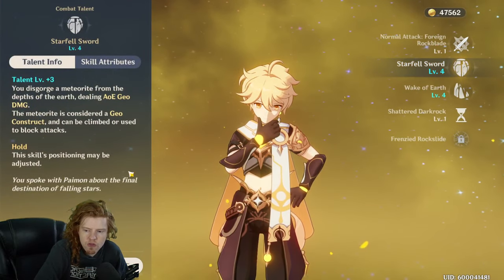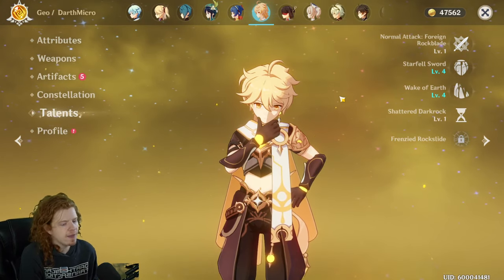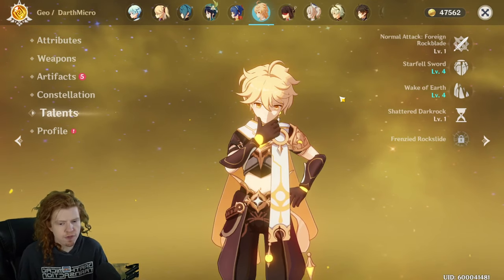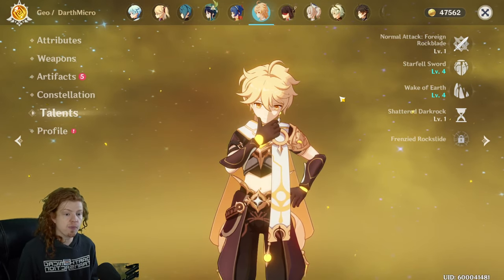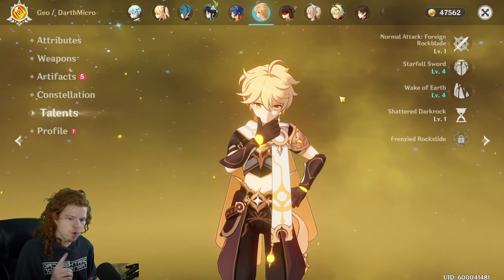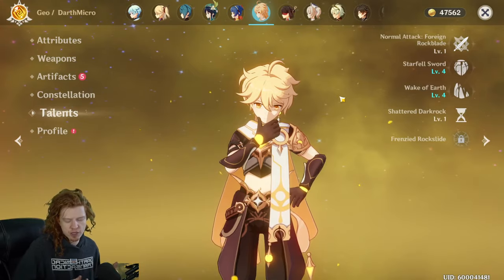My Traveler is currently Geo element because I found a Geo statue and communed with it. You can go right back and commune with the Anemo statue to become wind again if you want. The main character is actually worth investing in because you can have multiple elements within one character, and as the game updates you'll eventually be able to have all seven elements within the Traveler.